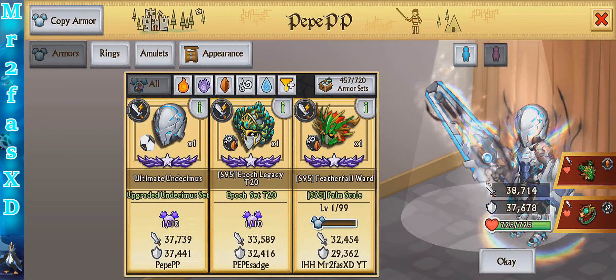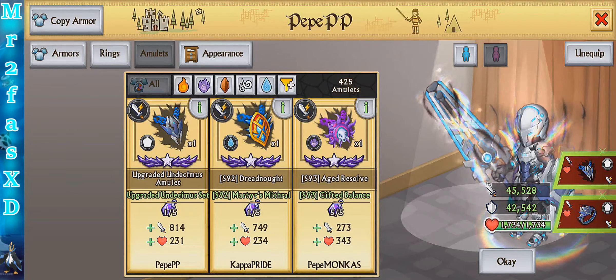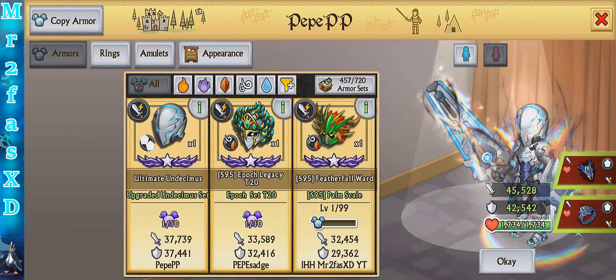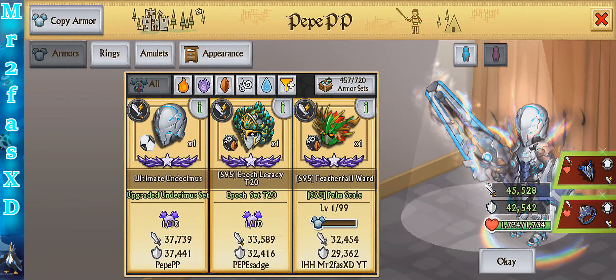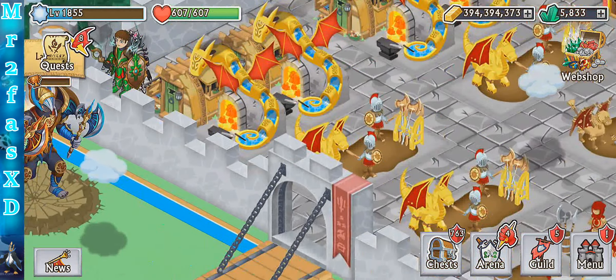Let's try it on a regular knight. This is what it looks like in the female stance — it's got 45.5k attack, 42.5k defense, and 1,734 health. Damn, is this strong.